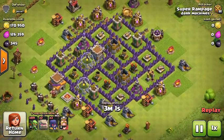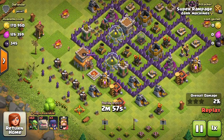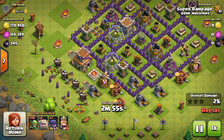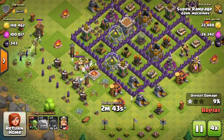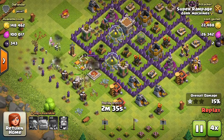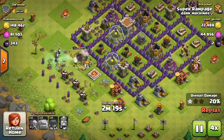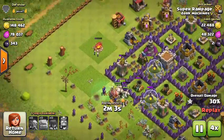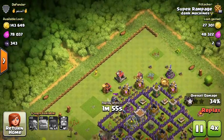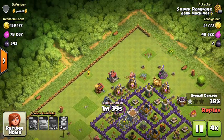This was actually a funny attack because I did all goblins - just sent in a total horde with two golems, three witches, and my Barbarian King. My witches do a whole lot of damage, they keep spawning bunches of skeletons, which is pretty cool.